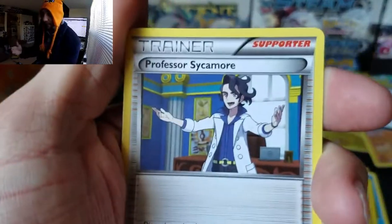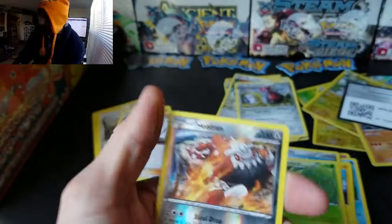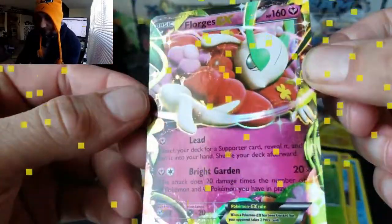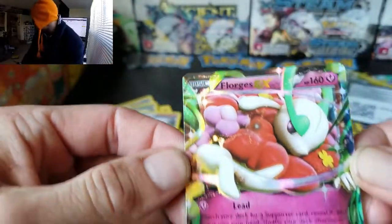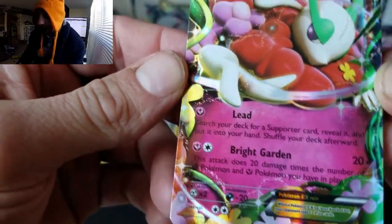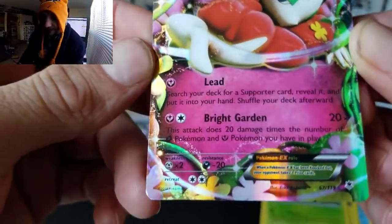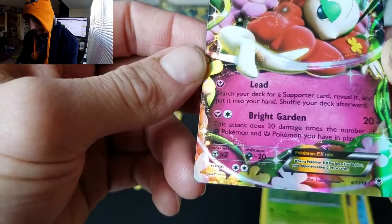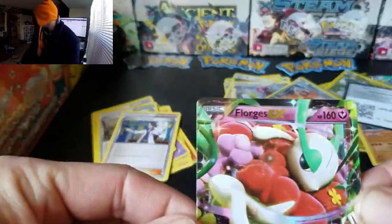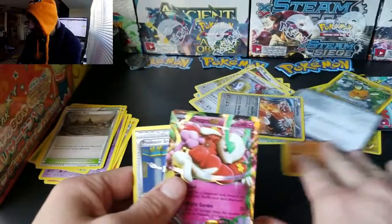This Phantom Forces pack isn't working out for me with Trainers — I gotta press on to the second one so I don't have to use my full art all the time. We got a Spritzee whose ability lets you search your deck for a Supporter card, reveal it, and put it into your hand, then shuffle your deck. The other card's attack does 20 damage times the number of Fairy Pokemon you have in play. I also pulled a Professor Sycamore, which was nice.